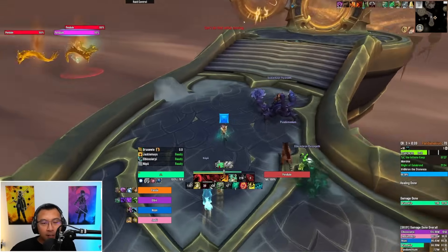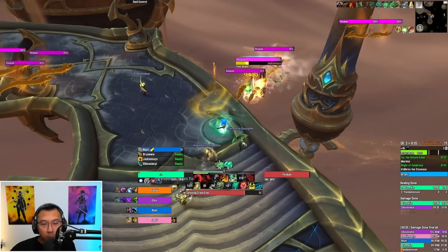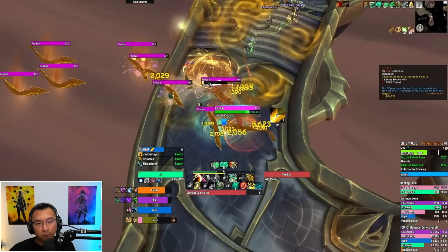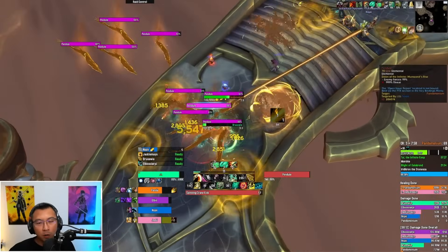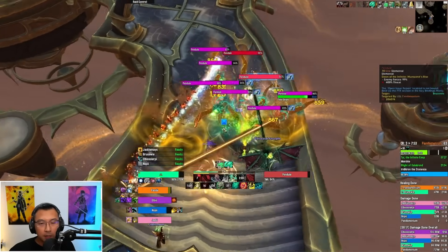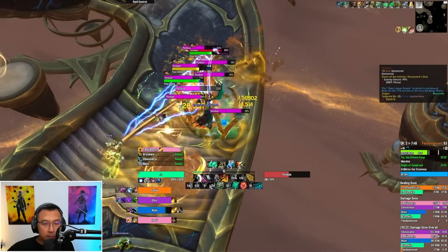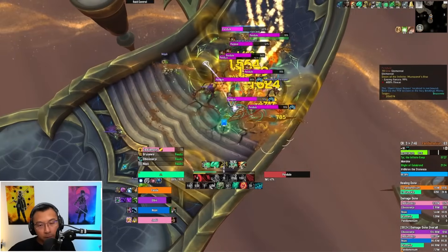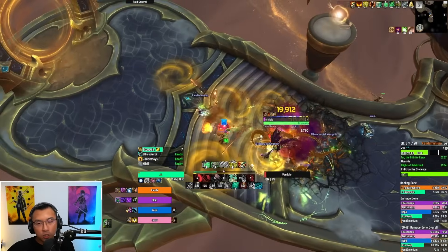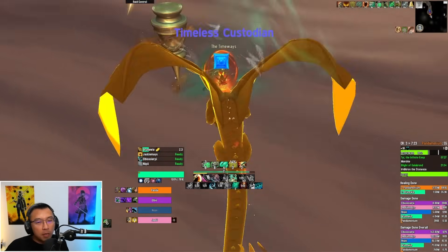After finishing the time-loss battlefield, run from the opposite side to where you arrived. You'll encounter Pendule mobs — they do Time Beam which is good to interrupt, and you can AoE all of them. There are lots of swirlies on the ground so be careful. Best strategy is to group up and move together if organized; if not, dodge swirlies and use group CC.